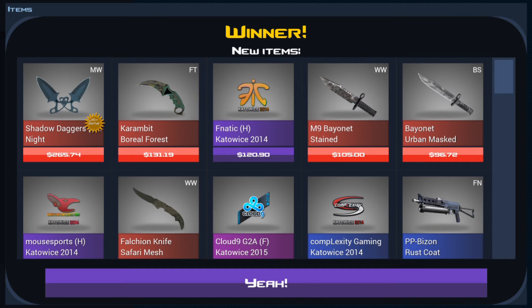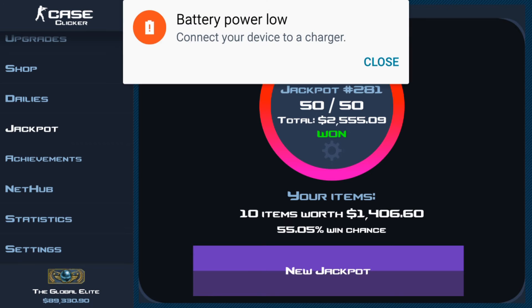I do like that Fnatic catalyst 2014 sticker right there — that's probably gonna go into the next jackpot. A little better.